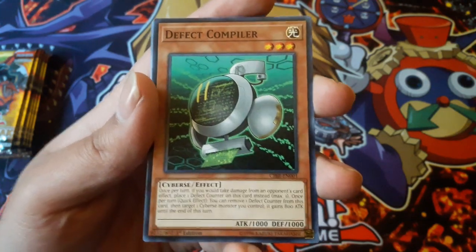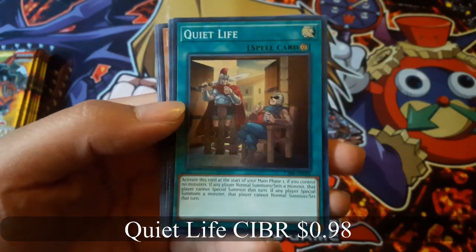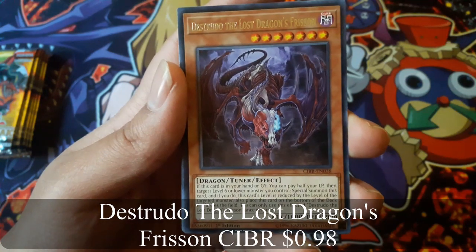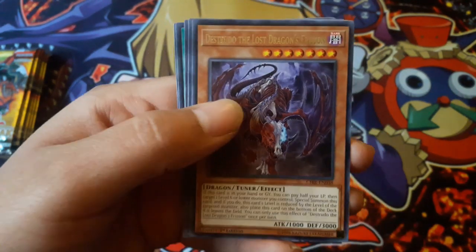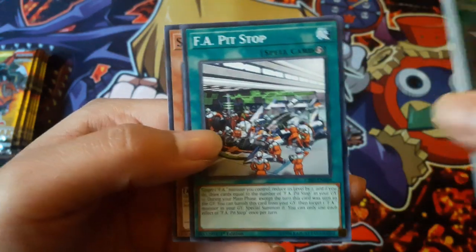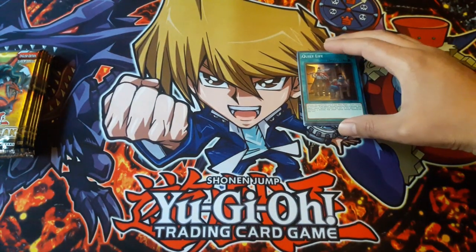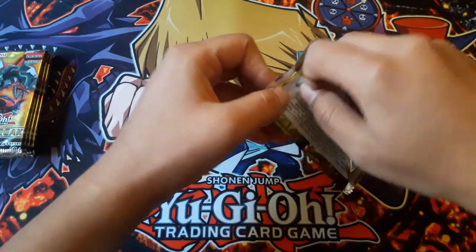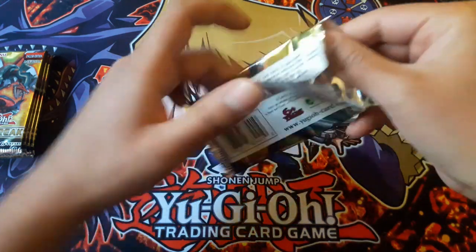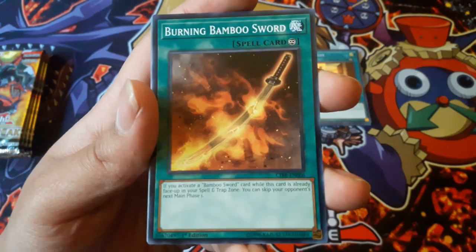Effect Compiler, Quiet Life for a super rare, and Strudel the Lost Dragon's Vision — and something like that. Burning Bamboo Sword.